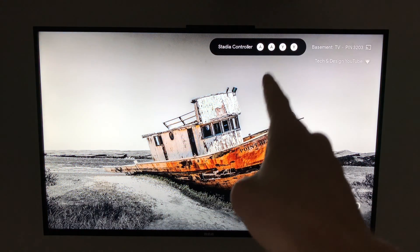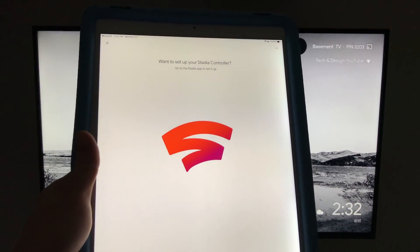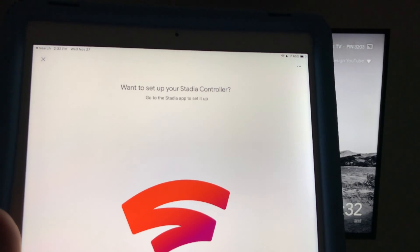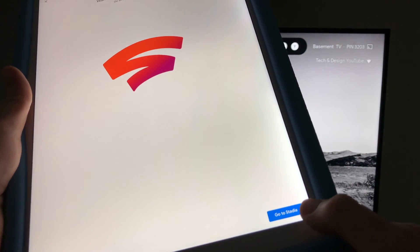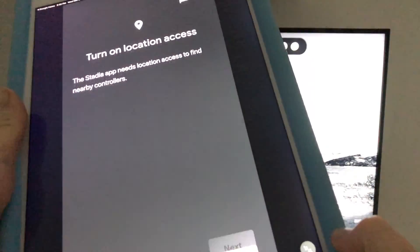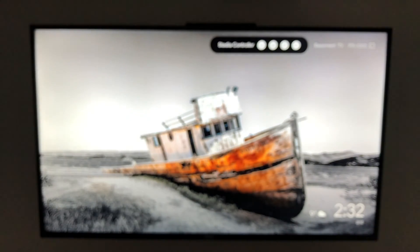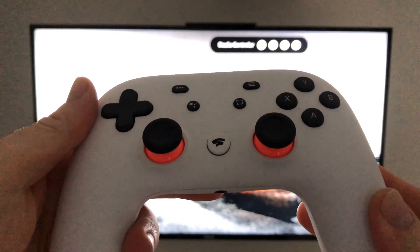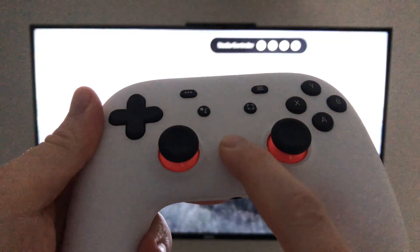At this point it may prompt about the Stadia controller. On your device you'll see 'Want to set up Stadia controller?' — just go to Stadia and it will open the Stadia app. You might get a message that's fine because we haven't turned on our controller yet. Here is the controller — to turn it on, hold the button until it vibrates.